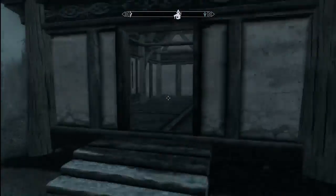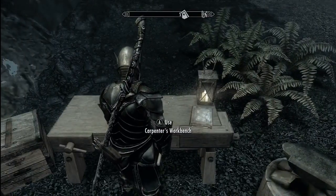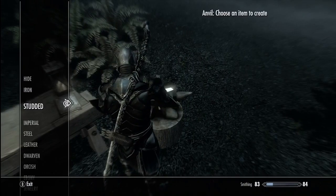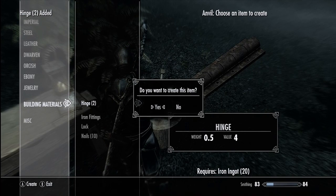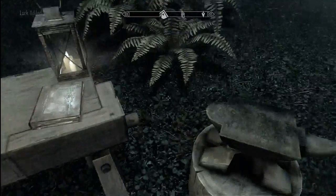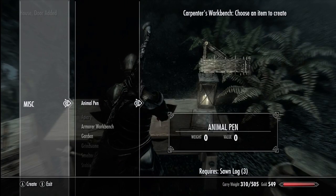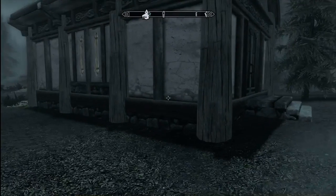So we need iron fittings, a lock, and two hinges for the next part. Let's make our iron lock, two hinges, iron fittings. It will help obviously if you collect a bunch of supplies before you start working on this — thankfully I was raising my blacksmithing so I just kind of had all this stuff laying around. There's the house door. And there we go — our house is now complete. This is now a 100% functional house, and you actually zone into it at this point.